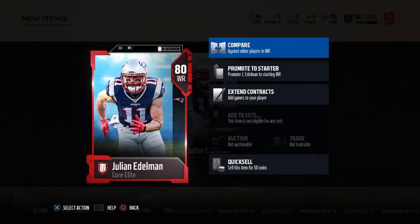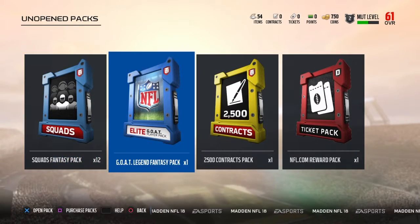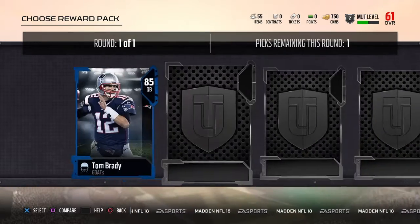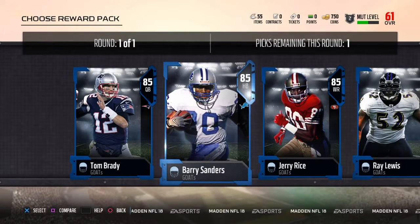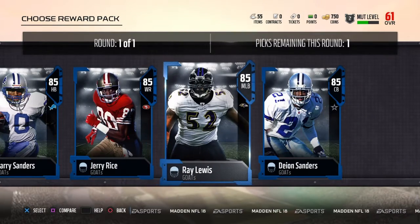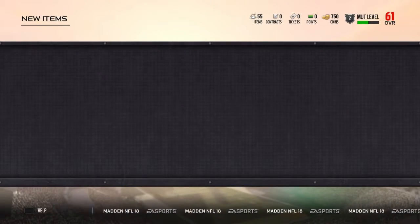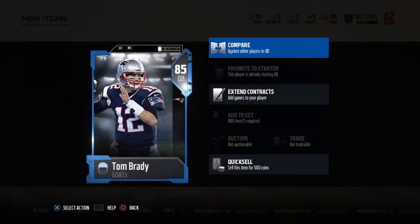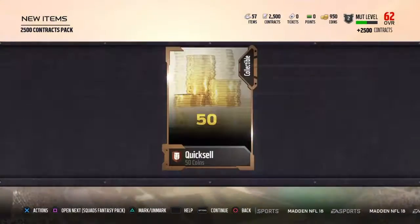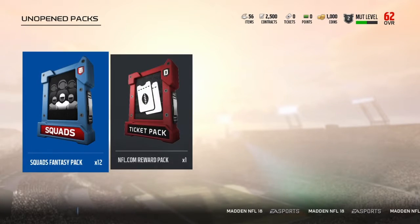I'm a Patriots fan through and through, so I'll promote him to the stadium. Now we're gonna open up the goat pack. For running back I think they should have had Jim Brown, not Barry Sanders. I like Ray Lewis, I like Jerry Rice — but being a Patriots fan, we gotta go with the goat, Brady. I'll promote him to the stadium, but if I can give him away to someone who wasn't fortunate enough to pre-order the goat edition, I'll give you my goat Brady. It doesn't bother me much.